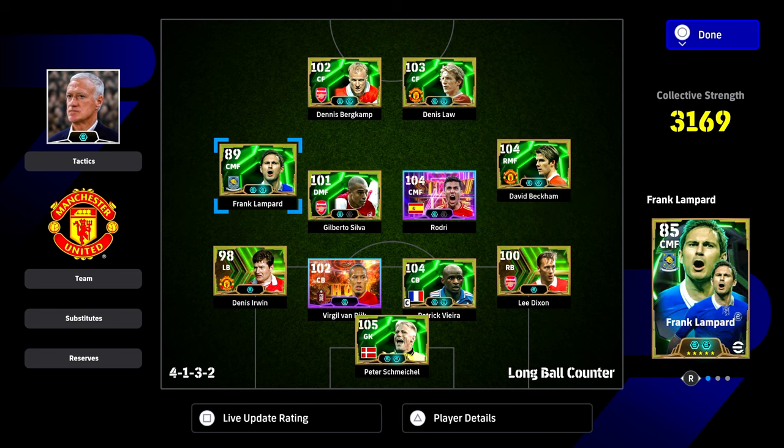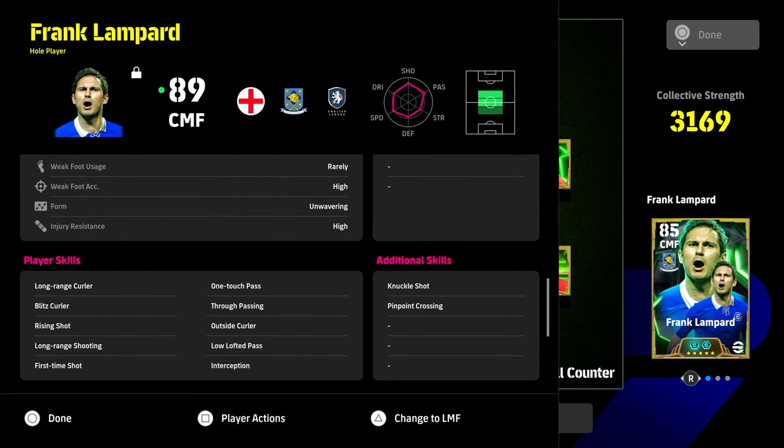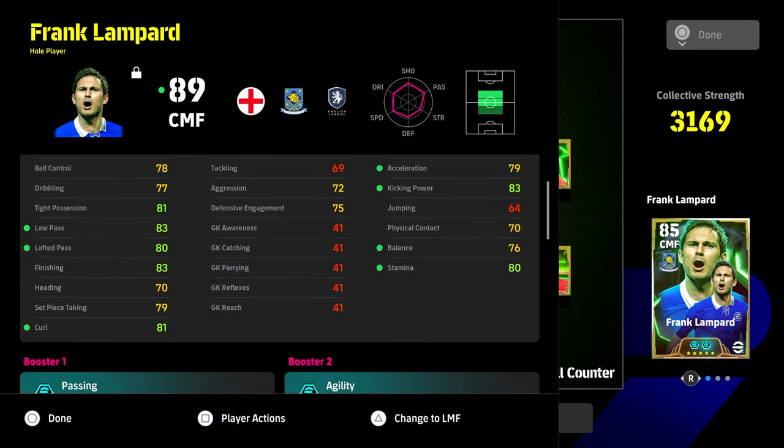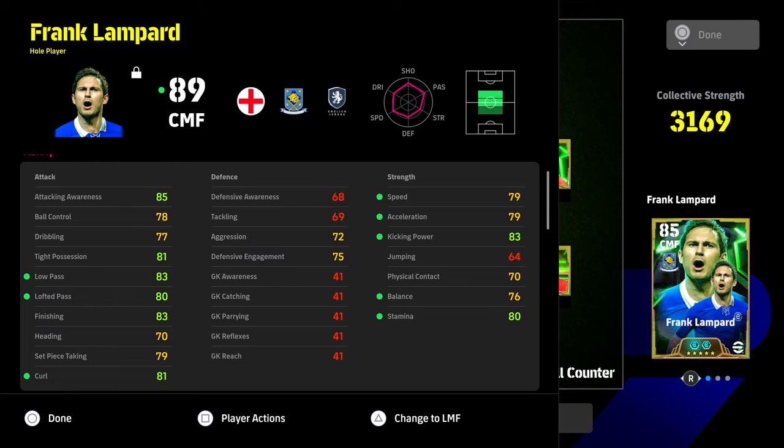Now Frank Lampard - this is definitely one of the best Lampard cards released. As an attacking midfielder or center midfielder, he's listed as a whole player. He has weak foot usage rarely but very high accuracy, unwavering form, and skills including Blitz Curler, long range curler, long range shooting, first time shot, through passing, outside curler, one touch pass, and low lofted pass. If you don't shoot a lot, Lampard won't be a great player for you.